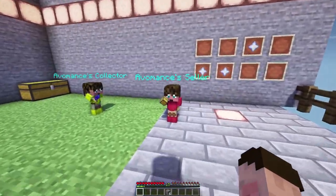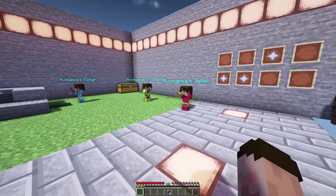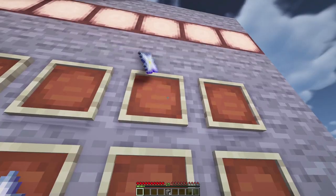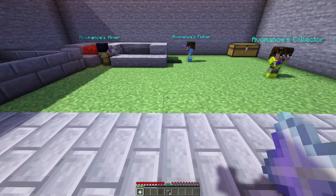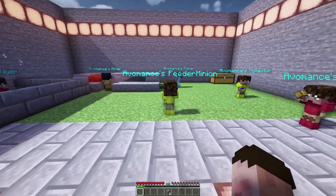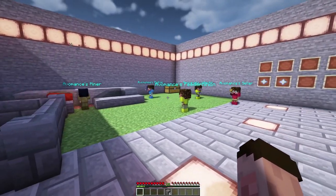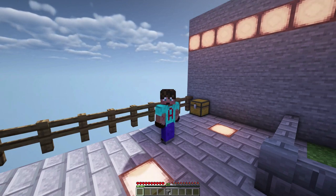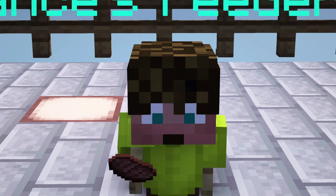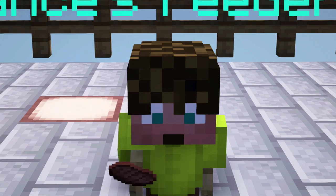These guys are working while this one does the selling. However, they will all get hungry because working causes them to take damage. Don't worry — that's what the feeder minion is for. Pop the feeder minion in the middle and it will feed all minions within a six-by-six square. This creates a perpetual motion machine — which might not be possible in physics but is possible in Skyblock! Although you will have to feed the feeder, unless you've got two feeder minions feeding each other, and then it really is completely perpetual motion.